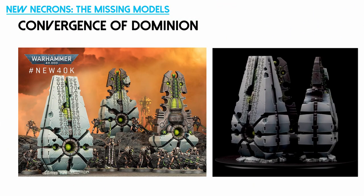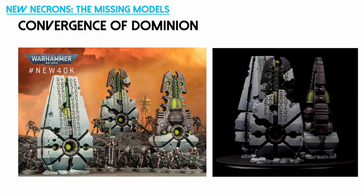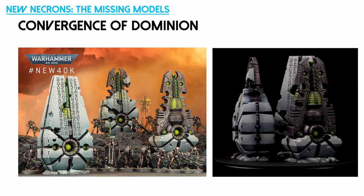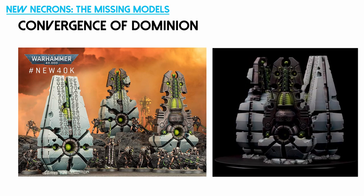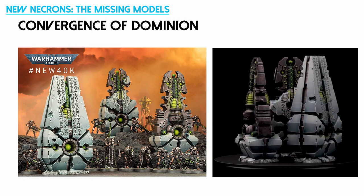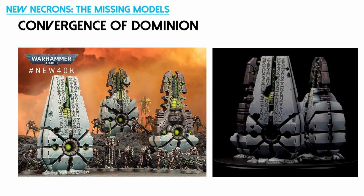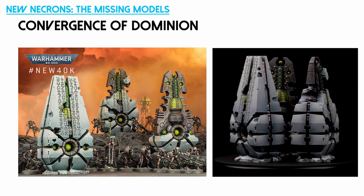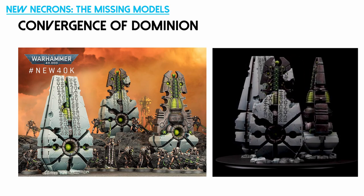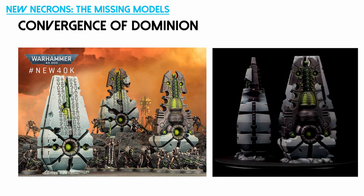Next up we have the new terrain pieces called the Convergence of Dominion. You get three of these, called Star Seals, going through various levels of decay. I don't think it was necessary to have three different ones, but the placement of them on the battlefield has an effect — the description says they bolster units from your dynasty that are nearby, and with the help of a friendly Cryptek can perform translocation protocols to redeploy across the field. I imagine you'll be able to translocate warriors from one Star Seal to another. I like the design and love the crumbling effect, though I think one or two would be fine.